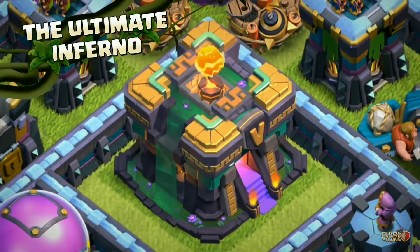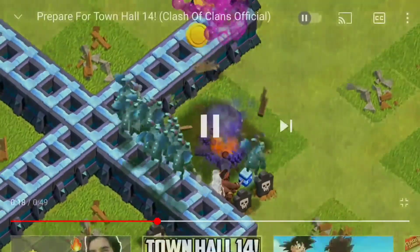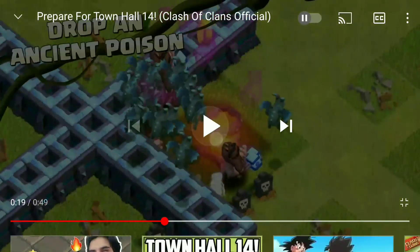You can see all the 5 levels in the ultimate Inferno. You can also see the new level of Minions along with the Poison Spell.